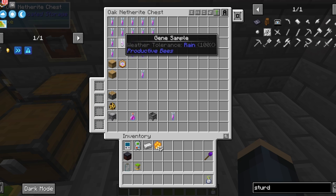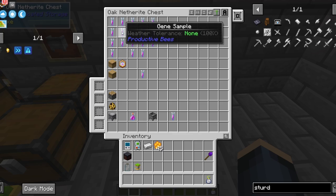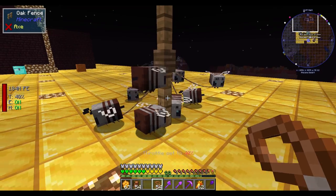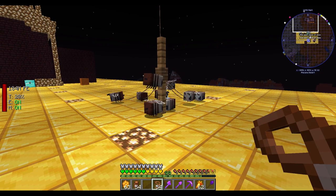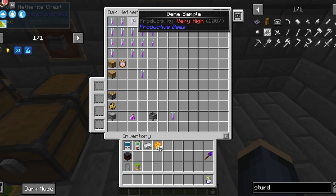I believe thunderstorm might be one, but that's not in the creative menu. Weather tolerance is not random — you'll have to train them by tying them to a post outside with a lead. All they need is to be left outside for a long time in most conditions. Productivity has four classes and they are random, just like endurance.